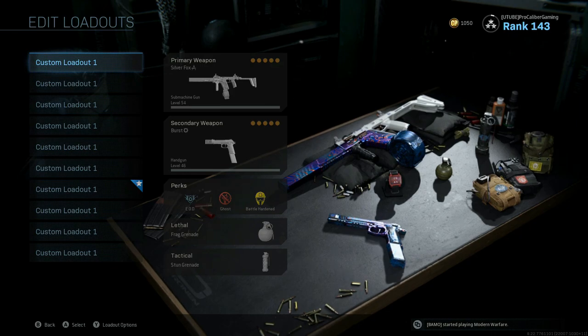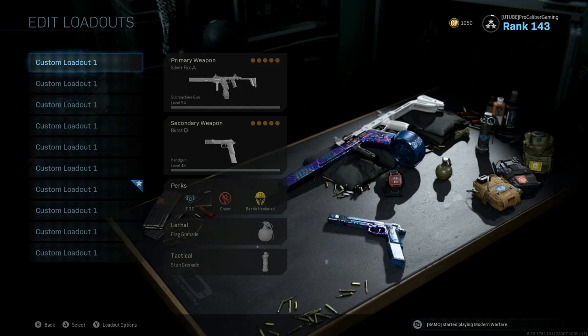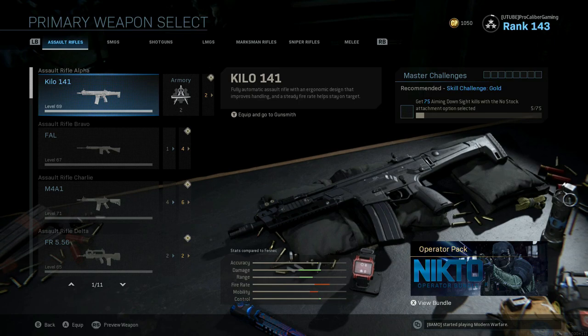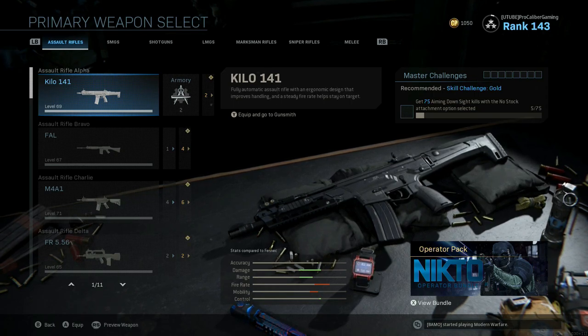Unlike some past Call of Duties, you actually get ten class slots off the rip, unlike the classic ones where you only get five. So you have plenty of loadout sections — ten — to set up multiple classes for multiple different situations. You have the ability not only to switch between those classes in-game in regular multiplayer, but also to edit those classes, which is almost an unfair advantage if you're being honest. This is something a real Call of Duty fanatic can carry over into any past or future Call of Duty.